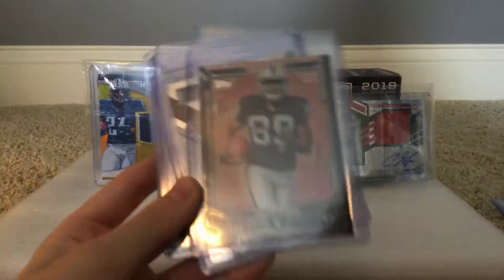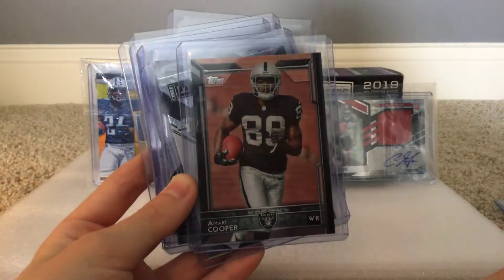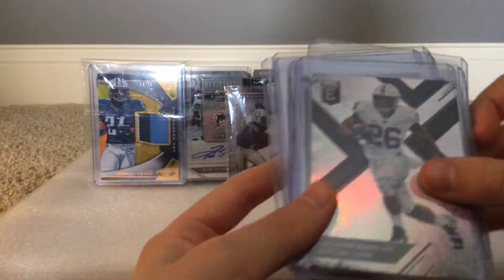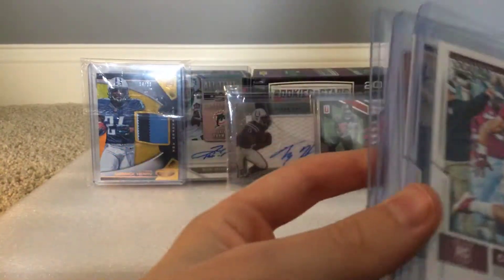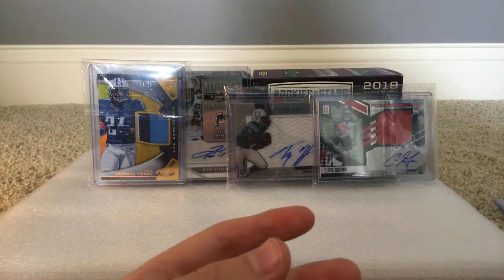I got a Topps hobby box a long time ago and there are some special cards inside where they didn't have the rookie card symbol. That includes Amari Cooper, Saquon Barkley rookie, another Saquon Barkley, Melvin Gordon, Christian McCaffrey rookie, Javorius White rookie, and two Lamar Jackson rookies, which I'm very proud of — Lamar Jackson's going for a lot of money right now.